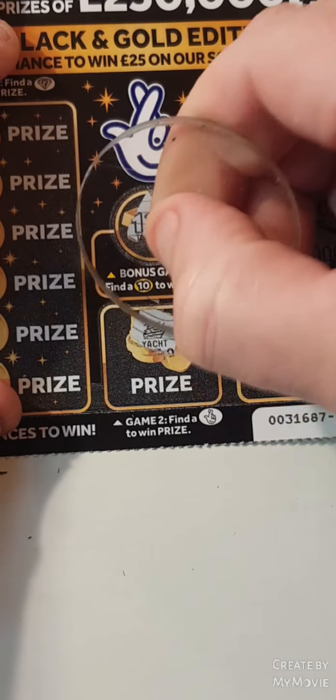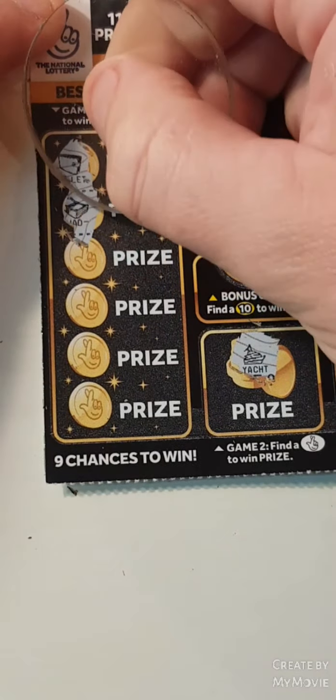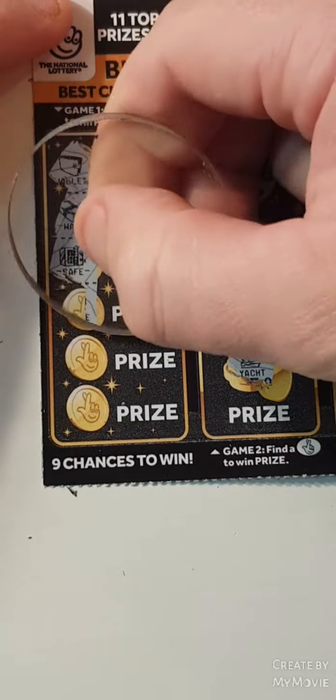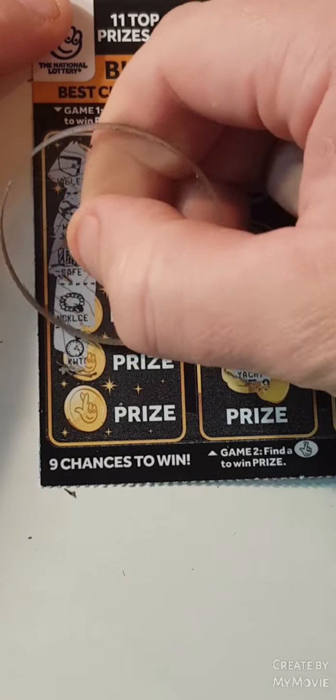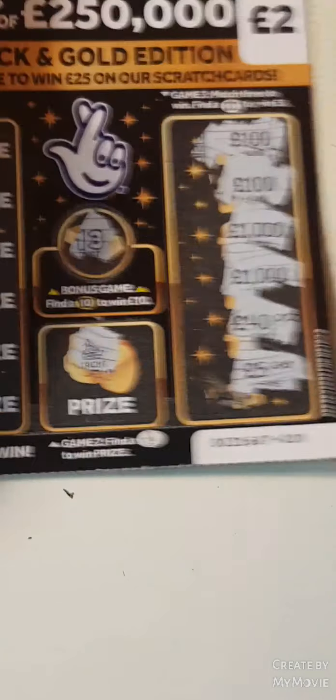13, we have a yacht, a wallet, a wad, safe, necklace, pocket watch and a ring. Nothing on that one.